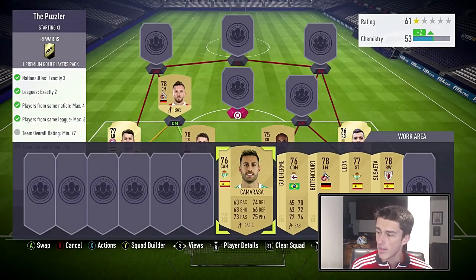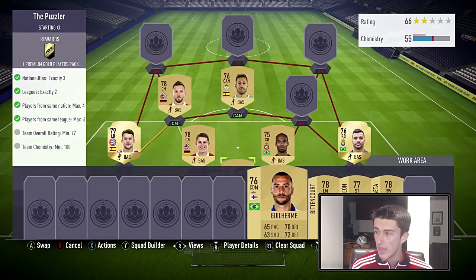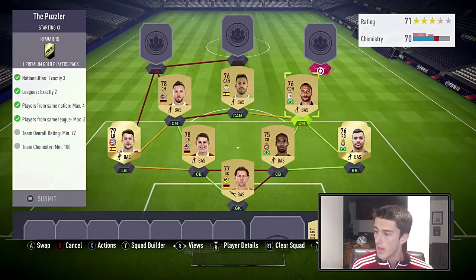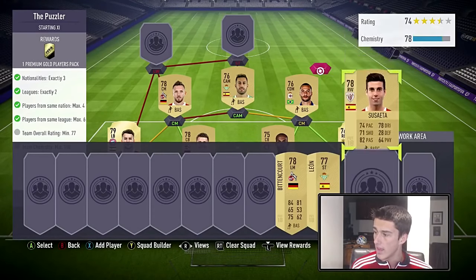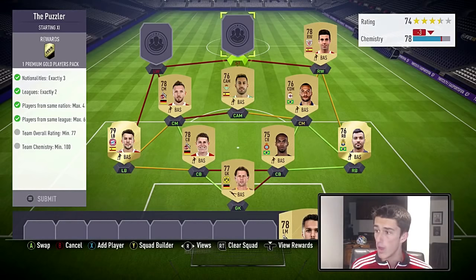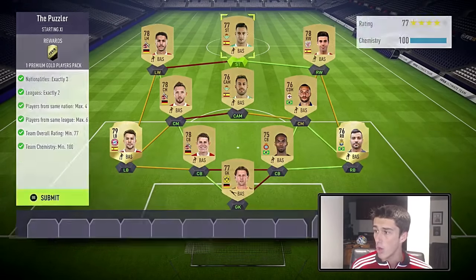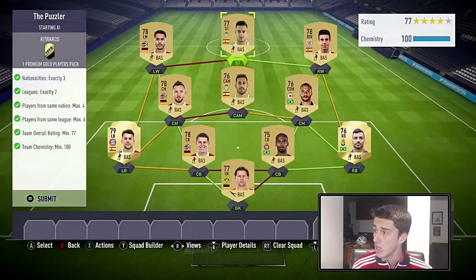Our center attacking mid is Camarasa, and then we're going with Guilherme at right center defensive mid for 500 coins. At right wing we're going with Susita, at left wing we're going with Bittencourt, and at striker we're going with Sergio Leon.